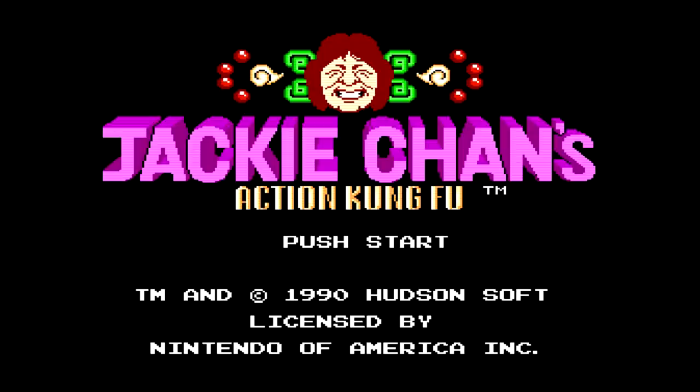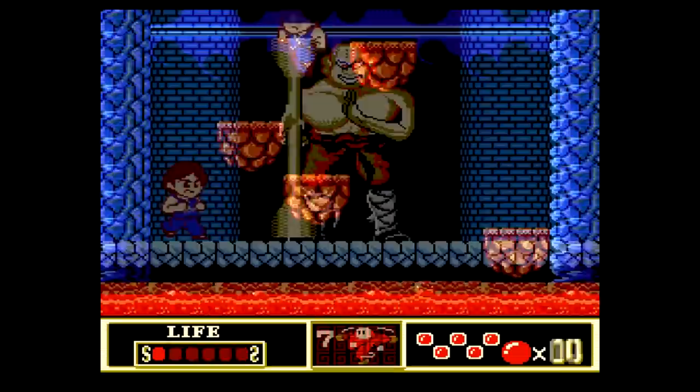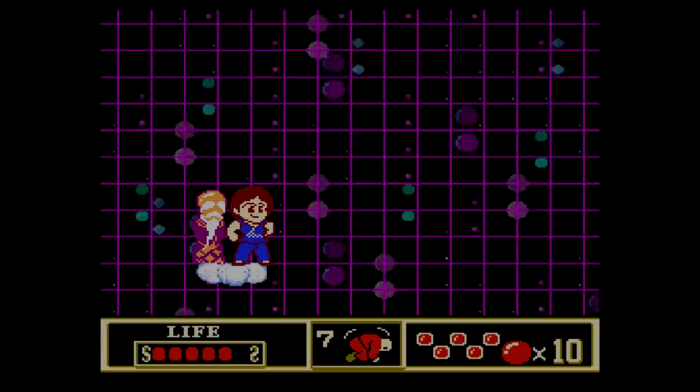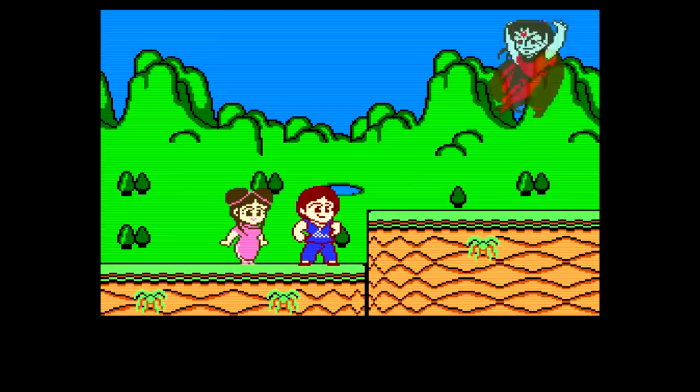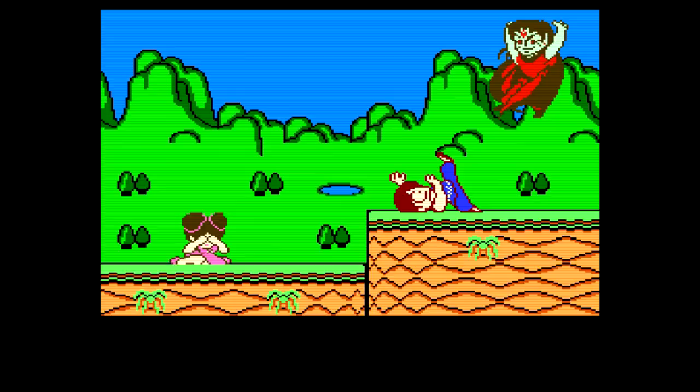Jackie Chan's Action Kung Fu was developed by Now Production and published by Hudson Soft. It was released for NES in 1990 and is an action platformer. In a very short intro sequence, we see Jackie and his twin sister Josephine. She is captured by an evil sorcerer and Jackie needs to get her back so they can save China together.